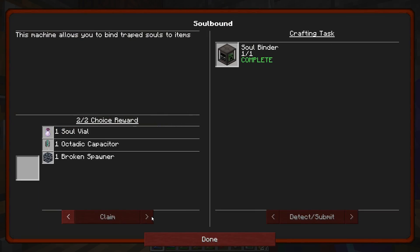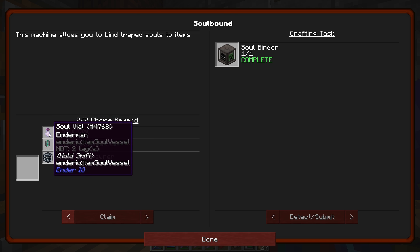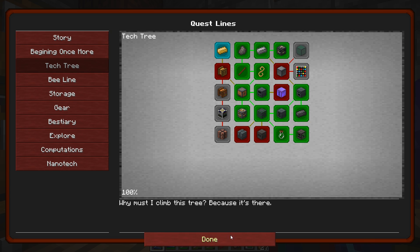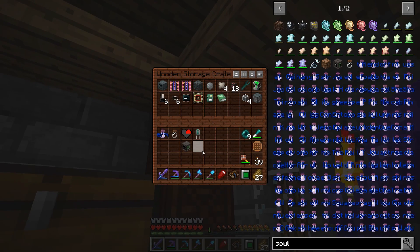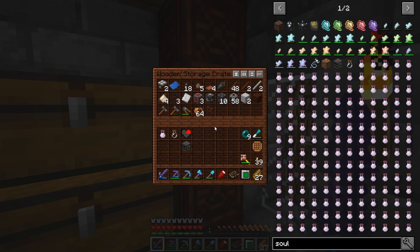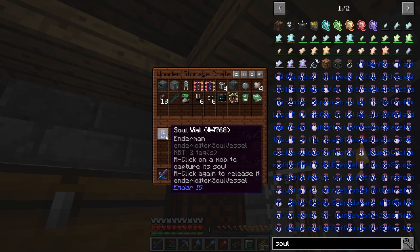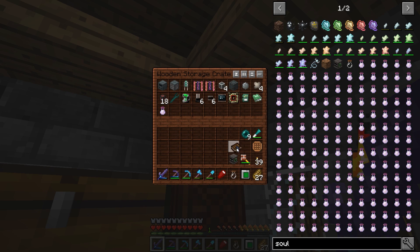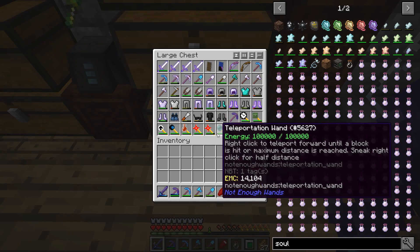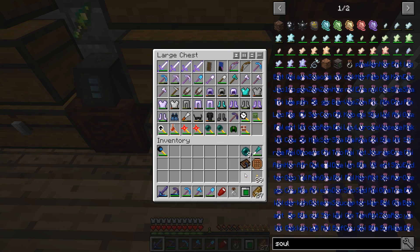Let's complete this quest and I think I'm going to take the octatic capacitor because they're kind of a pain to make. I have a plan, so let's put that back in here for now. I'll put my soul binder into my Ender IO chest along with the other items, take the soul vial with me, and grab the moving wand.